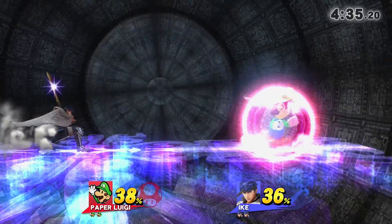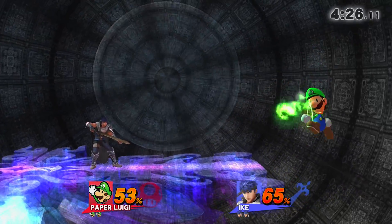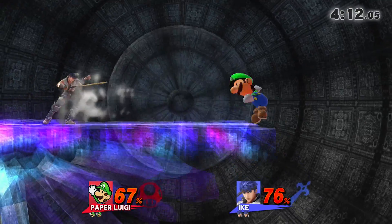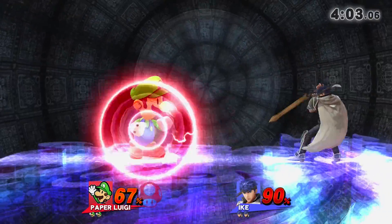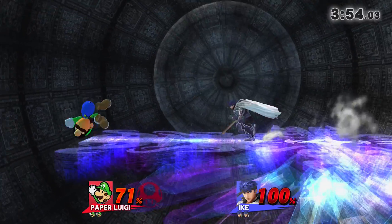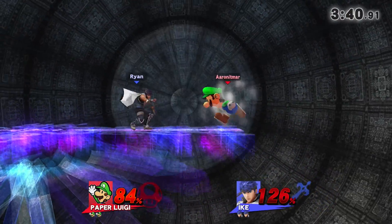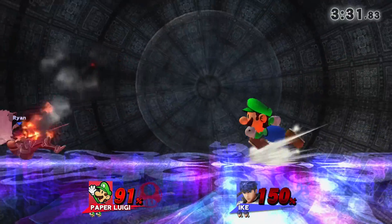Get out of my face with that side B nonsense. I wanted the Shoryuken! I'll just throw out a fireball — it forces his recovery to be high. The problem with mods like this, where they make the character a little bit bigger, is you don't actually know where your body starts as far as the game goes, because my head is not actually as high as Luigi's head is being shown. I did not think you could act out of a side B with an up B, unless I hit him, in which case it gives him his ability to act back.